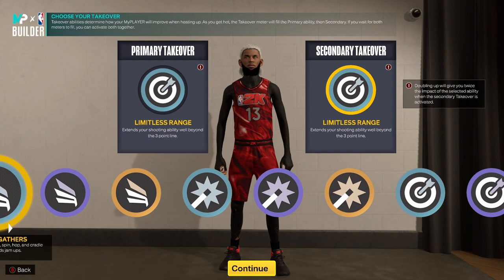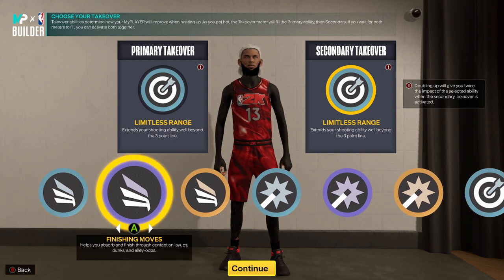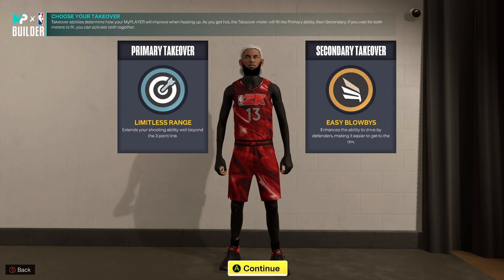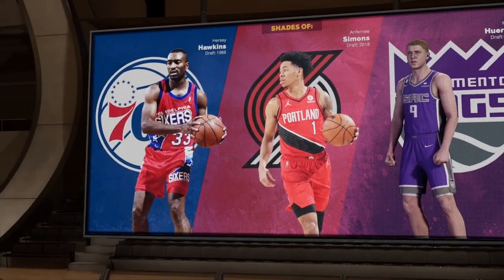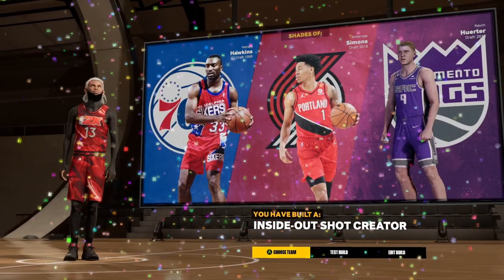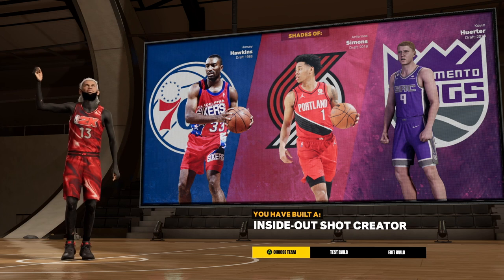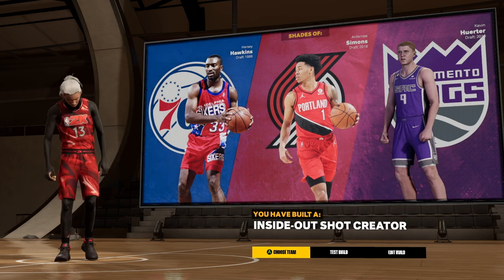When it comes to selecting your takeovers, I usually run limitless range double, or limitless range and easy blow-bys — but this is all personal preference, so you can do whatever you want. Thank you all for watching. Don't forget to like, comment, and subscribe. It's your boy Splash and I'm out. Peace.